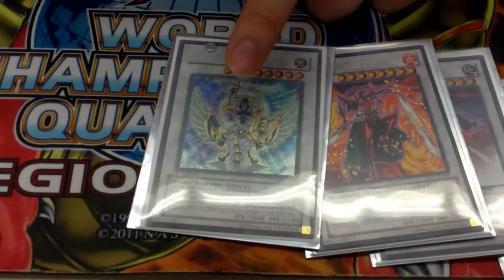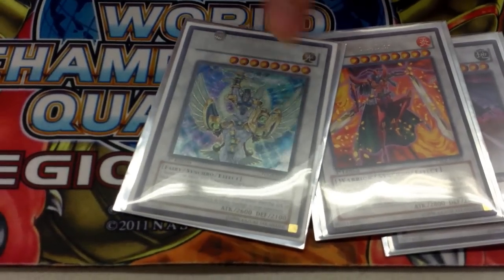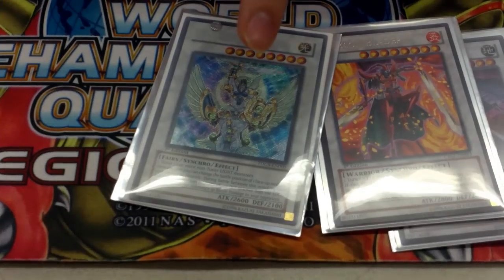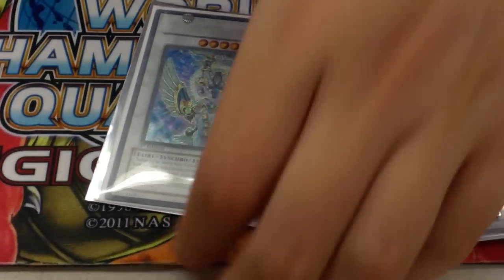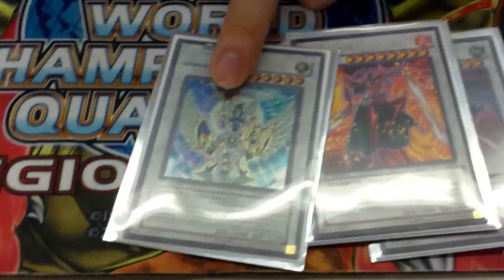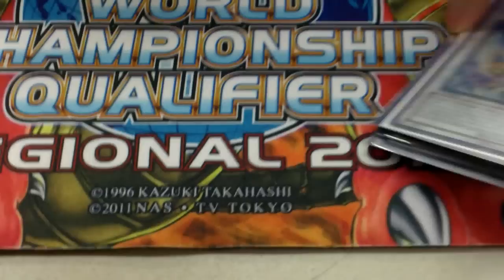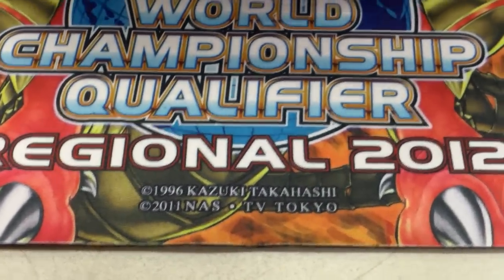This card requires one Light tuner and one non-Light non-tuner monster. Once per turn, you can change the battle position of a monster, so it's really good. It gets 3600 ATK with Prism equipped, and it pierces too. It's a Light target so it's hard — you can Honest it.